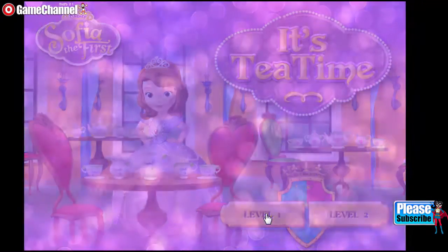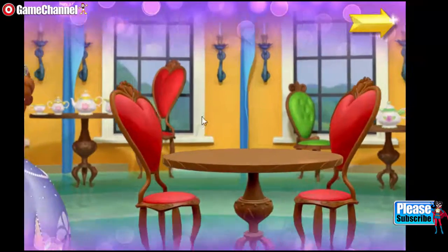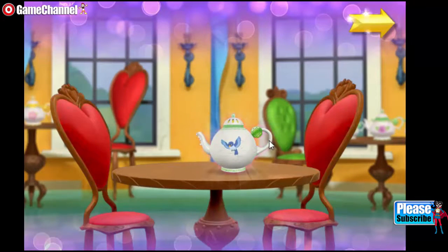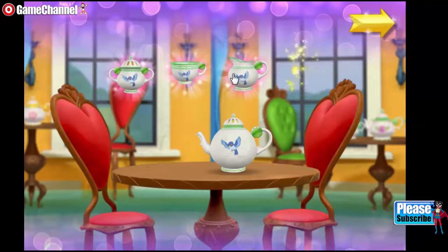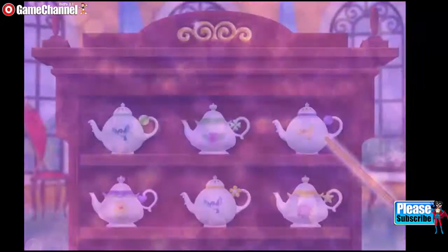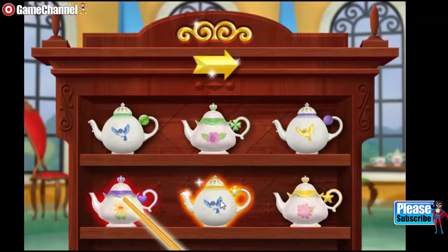Level 1. Welcome to the Royal Prep Tea Room! Sophia's about to serve tea to her friends with an enchanted tea set that floats in the air! Before the tea party can begin, Sophia must find all the pieces of a tea set. Once we have a complete set, Sophia will be ready for her party. Now we're set to begin! Choose any teapot you like with the fairy's magic wand!